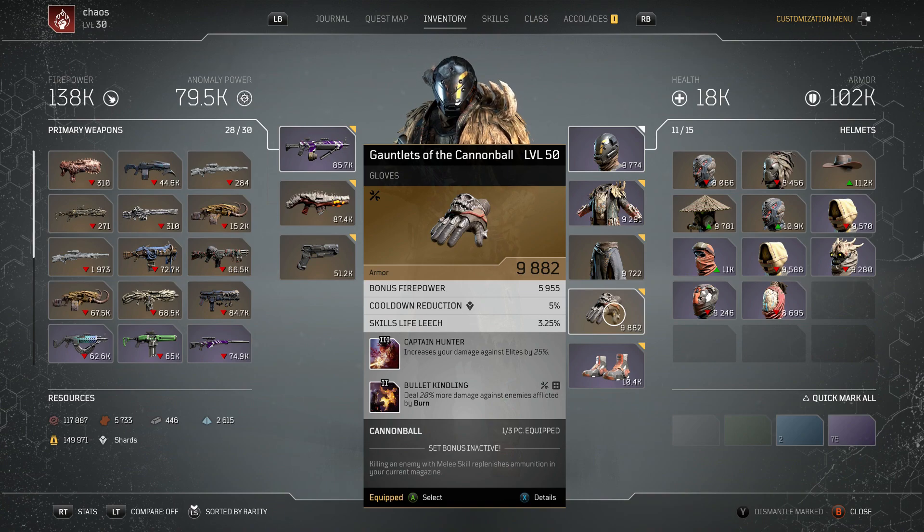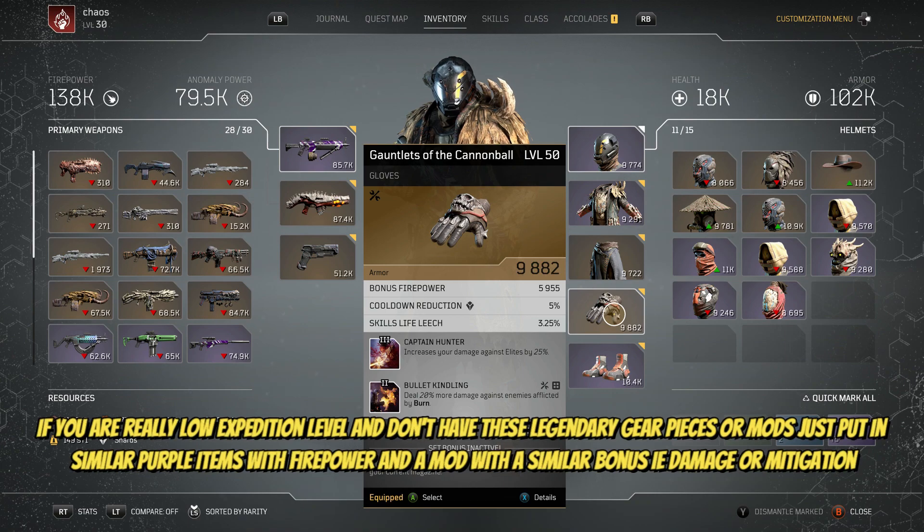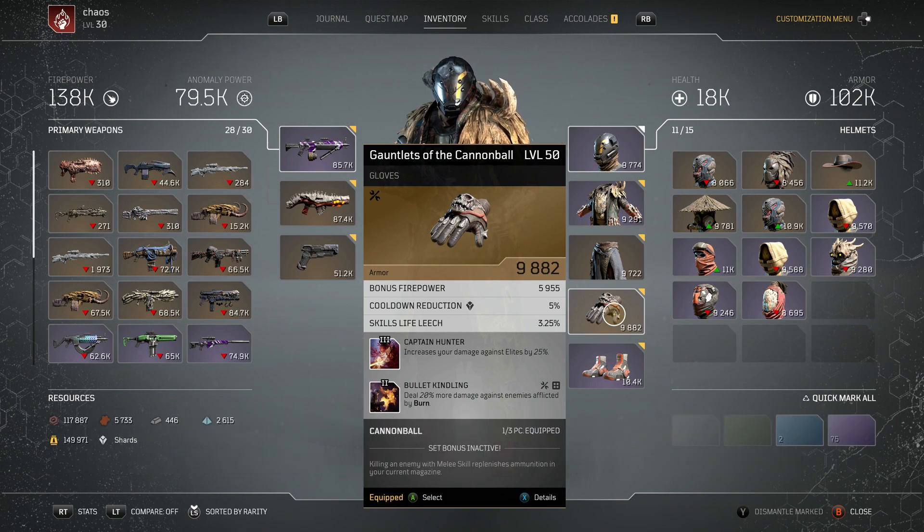Next up I've got legendary Gauntlets of the Cannonball. I chucked these on because they had Captain Hunter on it — increases your damage against elites by 25%. If you want to take that mod off and put it onto something else, that's just as good. Just make sure you've got a nice bit of damage coming from some of these items so you can clear those waves of enemies and make your way up the ranks, getting that tier level up in expeditions. The tier 3 mod is Captain Hunter — 25% damage against elites. If you can't get that, chuck on anything that gives you additional damage.